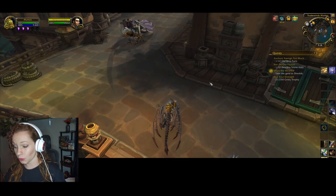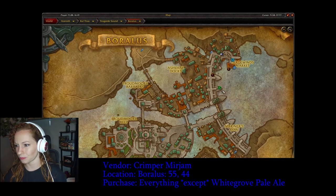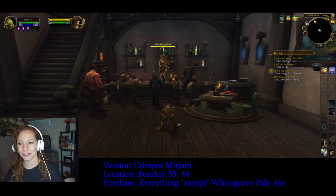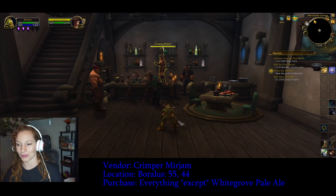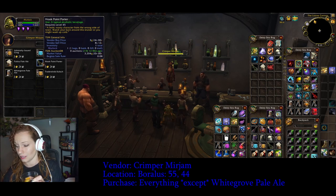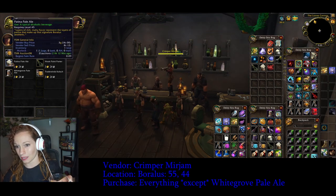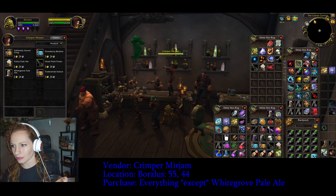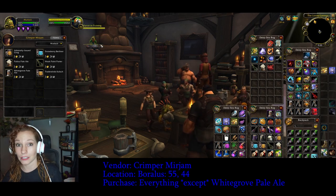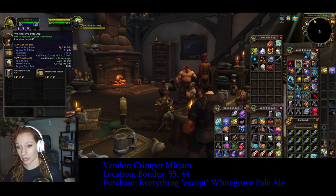Next up we're gonna go to Krimper Mearsham, located around 55, 44 in Borealis. She's in here — dancing on the counter. From her you're gonna get the Hookpoint Porter, Snowberry Berliner, Tradewind's Kolsch, Admiralty Issued Grog, and Patina Pale Ale. So you need everything she sells except for the White Grove Pale Ale — you already got that, so you're good.